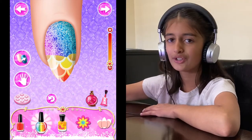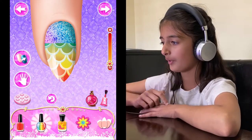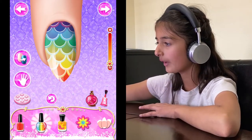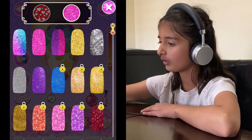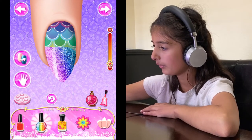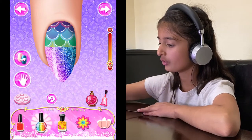You guys can also add two nail polishes at a time, like what I just did. I might actually swap it around a little. I'm gonna pick the glitter on the top one, right there — like that, the very tippy top of my nail.